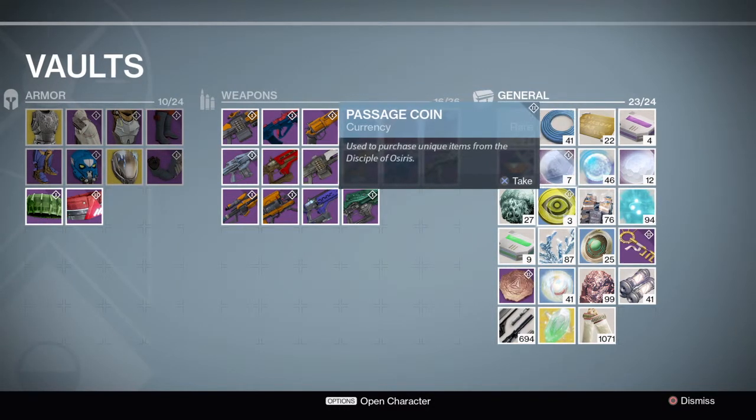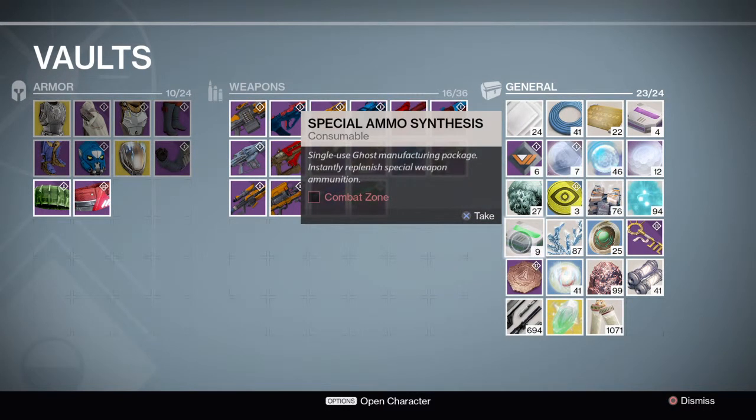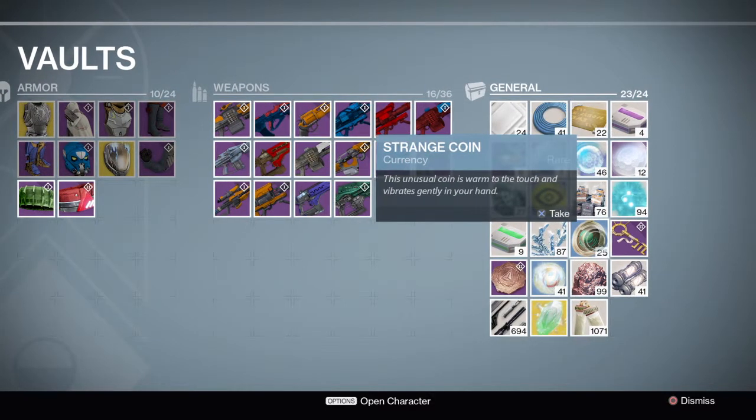This draws glimmer out of fallen. This is a currency to purchase items from the disciples of Osiris in the new expansion, House of Wolves. This draws more glimmer out of hive enemies. A special weapon ammo. And this is spin metal, the material you gather on Earth, also used to upgrade weapons and gear.